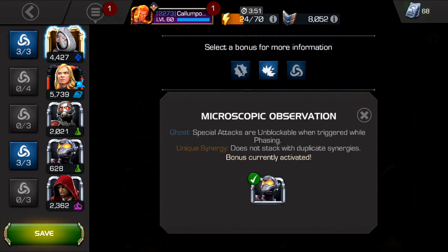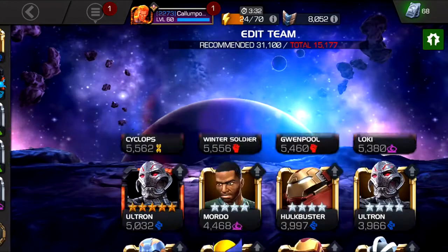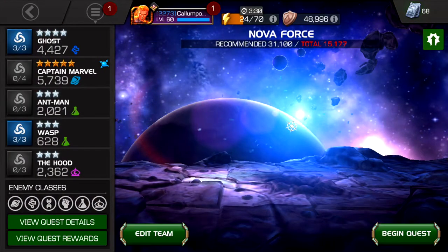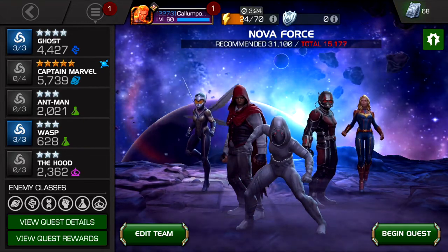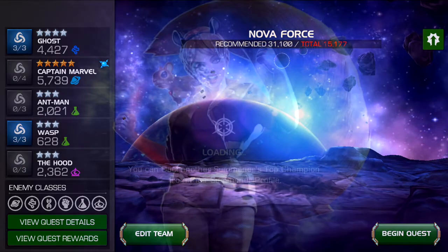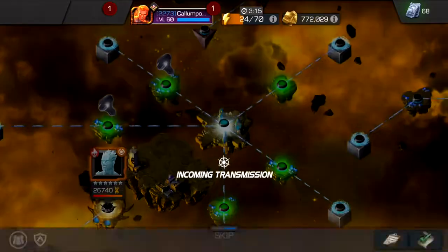Then you've got the Wasp synergy which makes your special attacks unblockable. And the Hood synergy allows you to take no damage whilst phasing, so you can tank special 3s and try to phase through shock damage. It doesn't work that well against passive shock on EMP modification because the phasing doesn't last as long and it doesn't convert to Fury, so you just end up taking damage once phasing runs out.